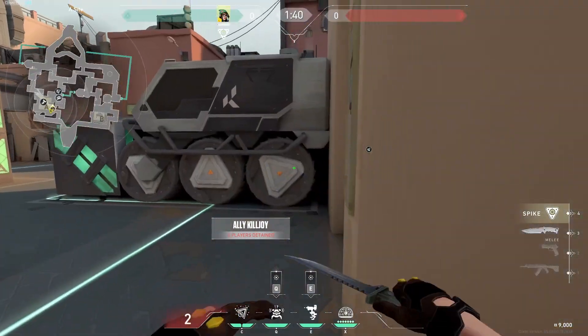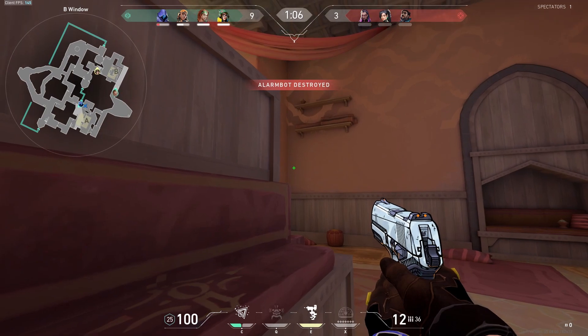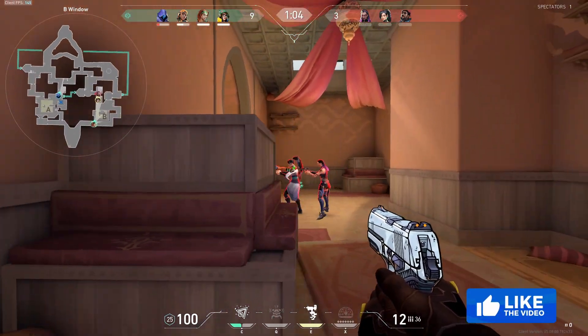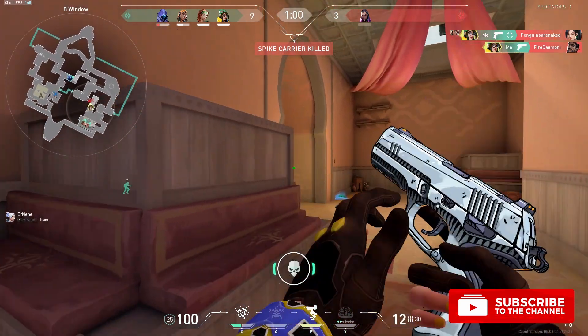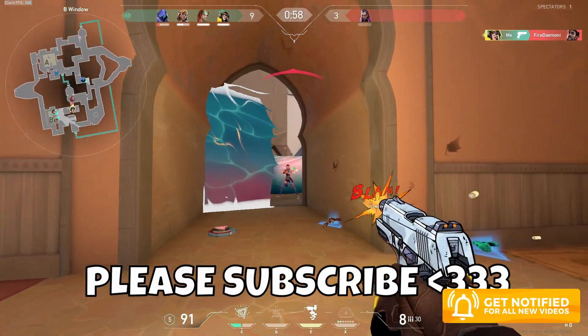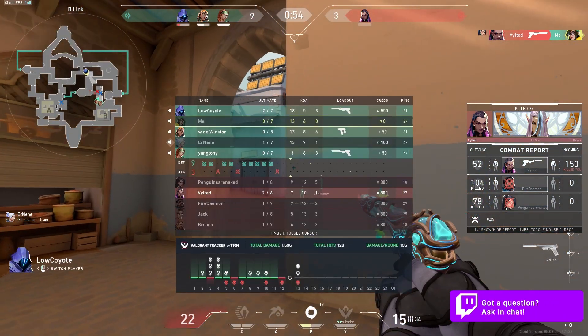Also, when retaking on A, you can use those same two ultimate spots. That's everything you need to know as Killjoy on Bind. Let me know what agent and map you'd like to see next in the comments, and don't forget to subscribe so you don't miss another video. I'll see you guys in the next one.